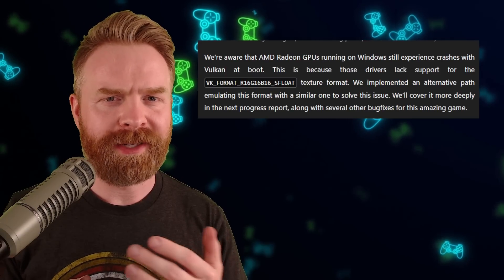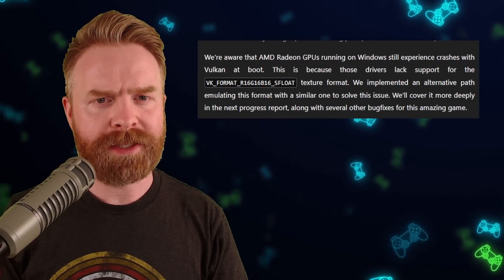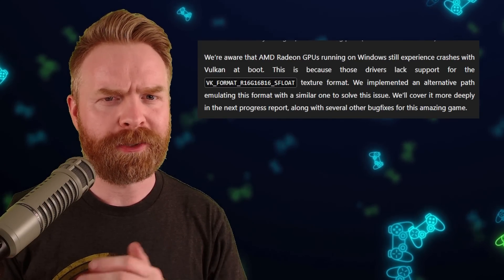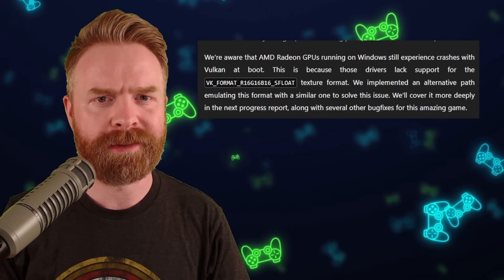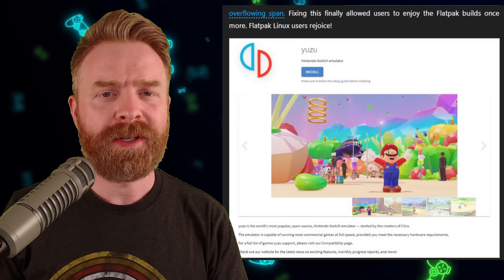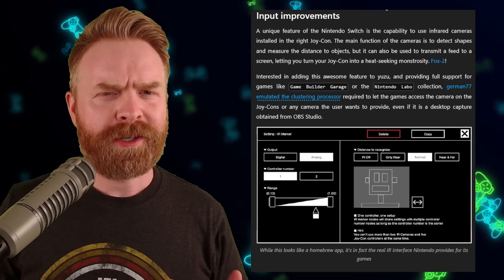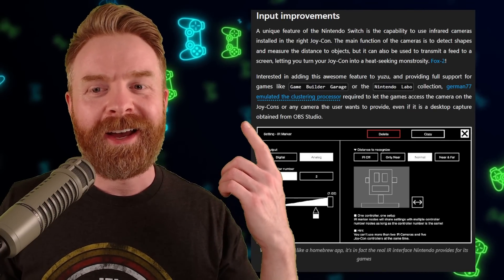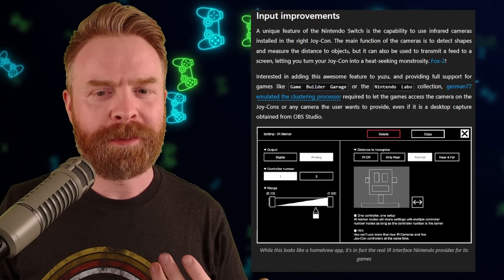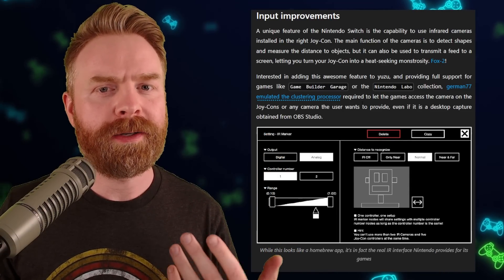On a side note, I've got an Nvidia GPU and I don't have an AMD one. If you've got an AMD GPU, let me know how Xenoblade Chronicles 3 works for you — does it crash on boot or is it playable? If you're a Linux user and want to install Yuzu using Flatpak, they've fixed a few things to make the experience better. There have also been improvements to the inputs. Infrared cameras are now supported, so games like Game Builder Garage and Nintendo Labo are supported.